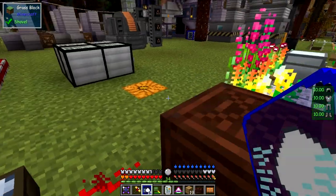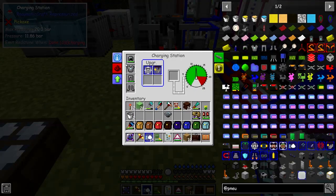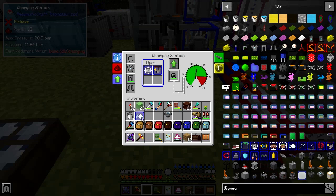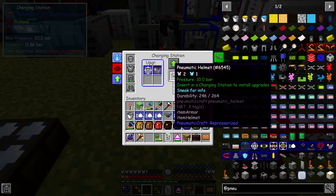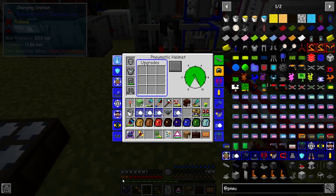Now we can go and put these speed upgrades into the rest of the armor. Basically you're taking it out and looking at it. I'm not going to install all of them at the moment — I'm just going to put two in each one. So we'll put two in each of these, except for the leggings where we'll put three — up to the maximum.